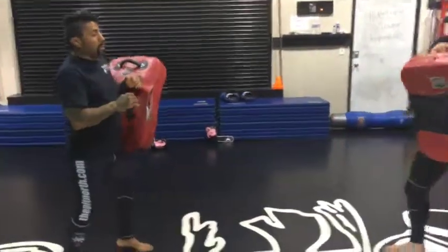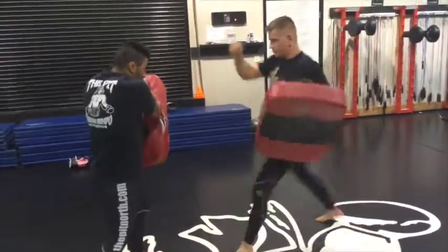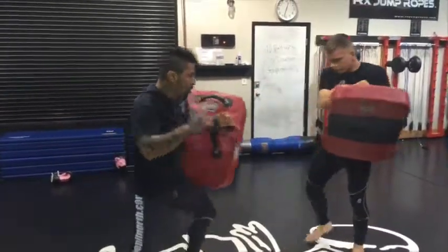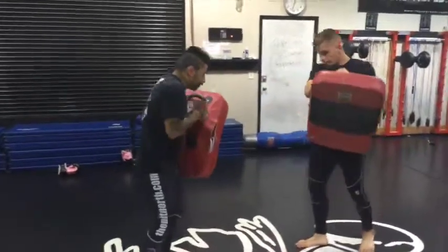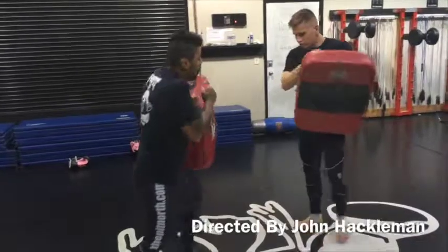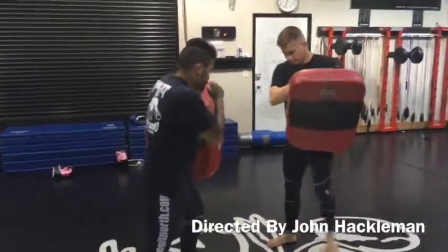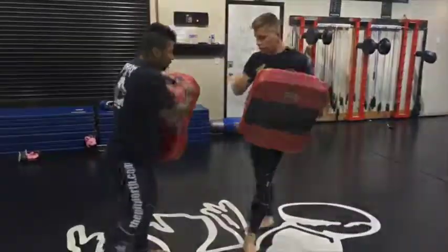Now they're going to show the power with the right leg. Left leg is more diagonal, right leg is more horizontal. Wherever you hit with a body kick, you're just trying to hurt them. Think Muay Thai. That is the body kick.